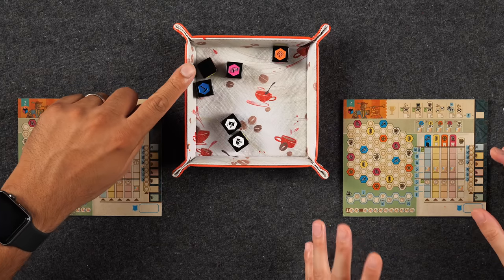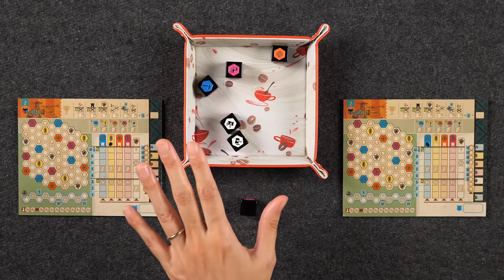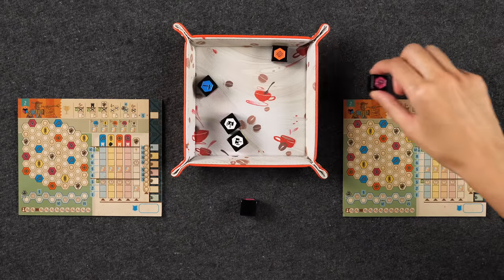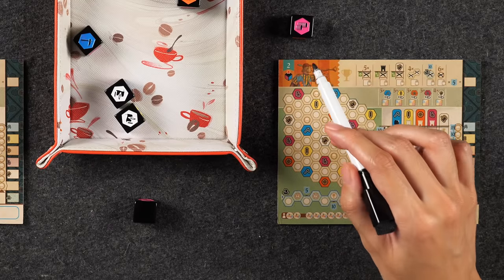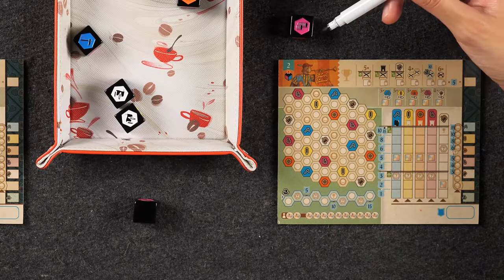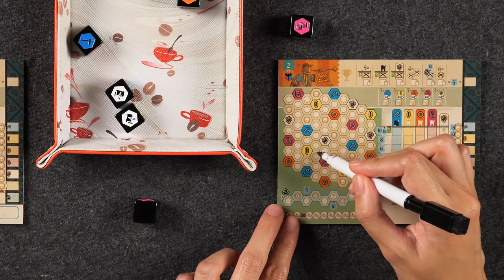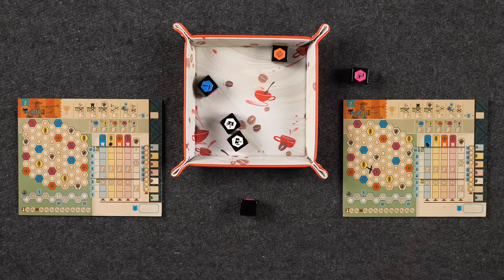Any forbidden dice get removed from the dice tray. Then, starting with whoever rolled the dice, on your turn you choose a die and mark off an empty field that is adjacent to a town of that color. So if you took the purple die, you can mark off any field that is neighboring a purple town. Once you're done marking off a space, that typically ends your turn, but sometimes you might activate what's called town scoring.